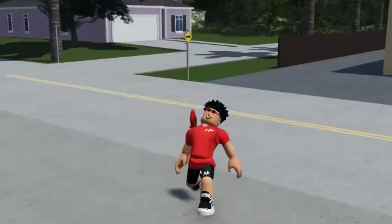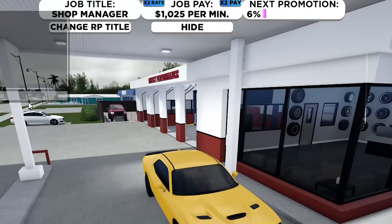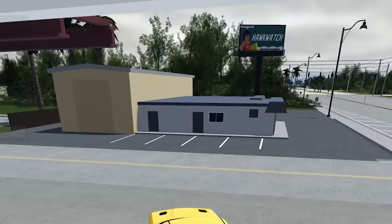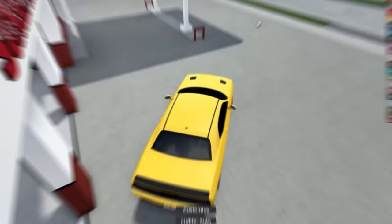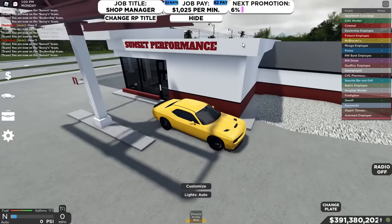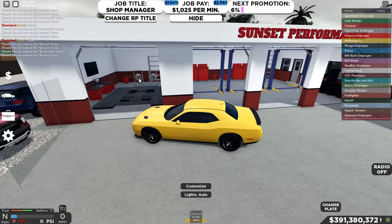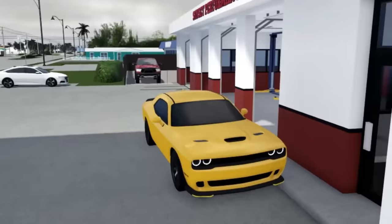With our next method on how to rank up fast, that is by driving around the building. As you can see at the top, I'm just driving around and I'm still getting paid. You can't go too far though — when I go a bit farther, the job pay or promotion is going to go away, but when I back up, it pops back up and I start getting promoted again. You can drive around in the lot, do drifts or donuts, get a drift car, or even go on the dyno and do it there.